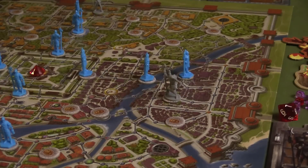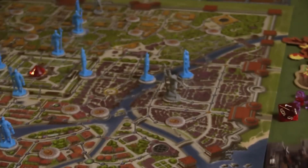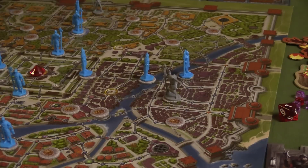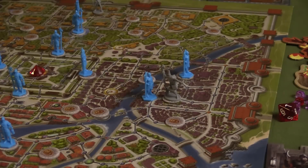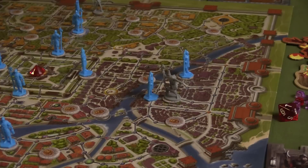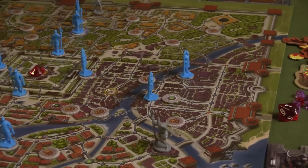Now the guards get to act. The guards have a vigilance of four spaces, which means they can detect thieves that are four spaces away. This guard is four spaces away from Morius, so he has detected Morius and knows he's up to no good. So he moves three spaces towards him. Just because the guard is standing right in front of Morius doesn't mean he's caught — the guard would actually have to move one more space and be standing on Morius's space in order to capture him. If he were captured, Morius would go to the dungeon, lose some of his stuff, and lose some actions next turn.